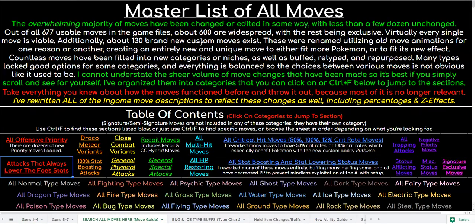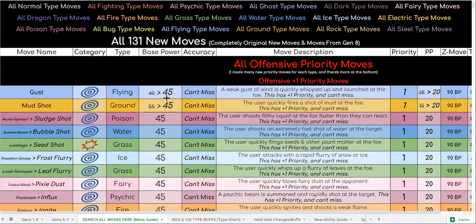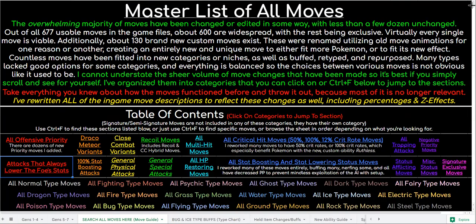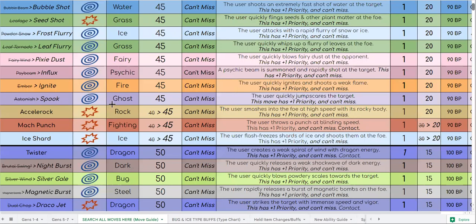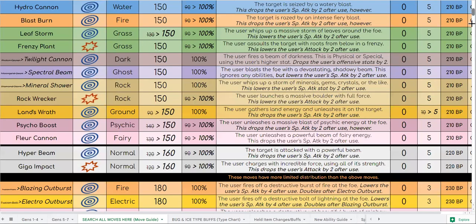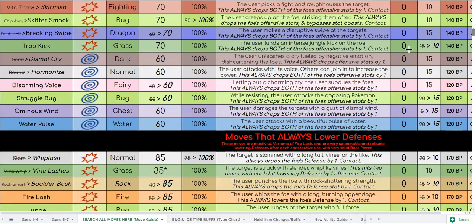If you go right down below to the description, you can bookmark this Google Sheet on desktop — it's also optimized for desktop, so if you are a mobile viewer make sure you check that out on a computer. The most important thing on this Google Sheet is the move change sheet, because I have buffed and changed over 600 moves in this hack. It's not your average ROM hack — it's got super in-depth move reworks of all different kinds, with 130-plus new moves as well as several hundred move buffs and changes, all listed out very easy for you to consume, categorized on screen.